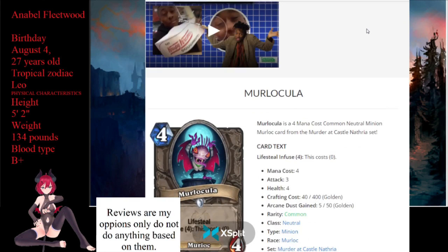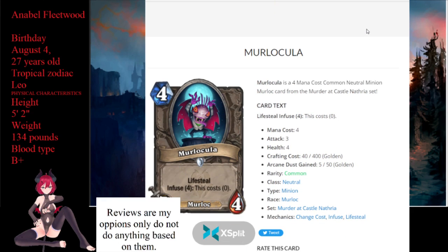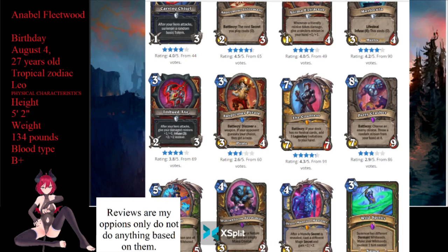Next up is Miracle, a 4-mana common neutral minion that's a 3/4 with lifesteal and infuse. This card costs zero when infused. There's going to be a deck running aggro that just trades in four minions and drops this on zero — it's that simple. Even by itself it's not bad — it's a 4-mana 4/4 with lifesteal. Anything running murlocs is going to try to throw it in the deck.